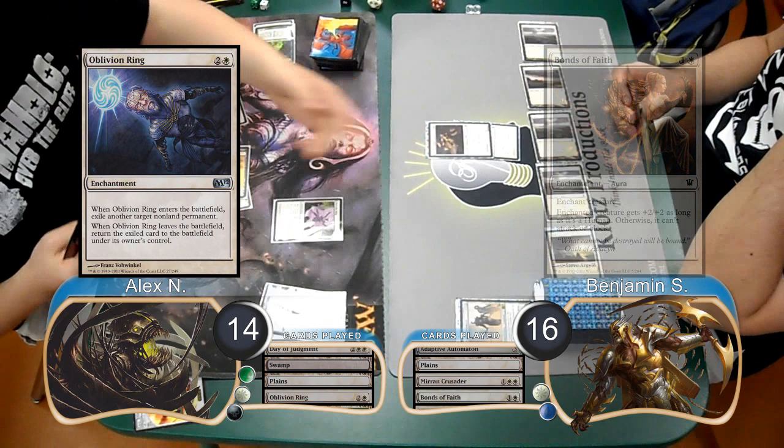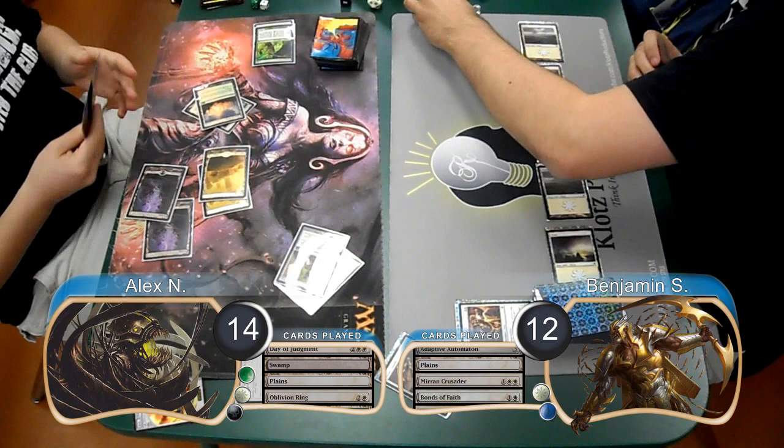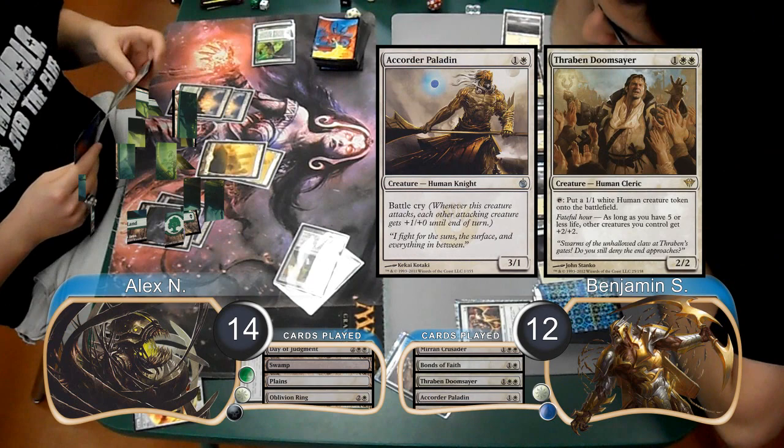Ben equipped a Bonds of Faith to his Crusader. However, Alex got rid of it with an Oblivion Ring. He then used his Mimic Vat to make himself a Mirran Crusader and attacked for 4, dropping Ben to 12. For Ben's next turn, he played a Thraben Doomsayer along with a Quartermaine Paladin.